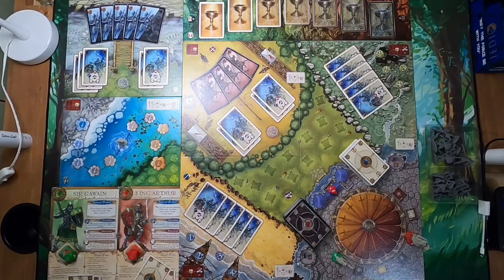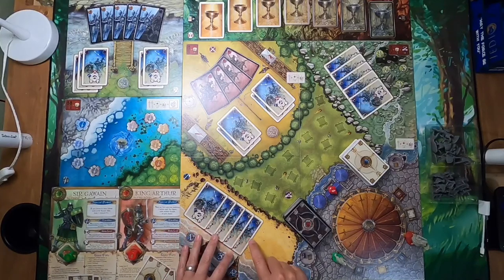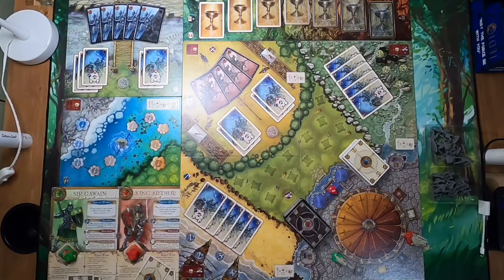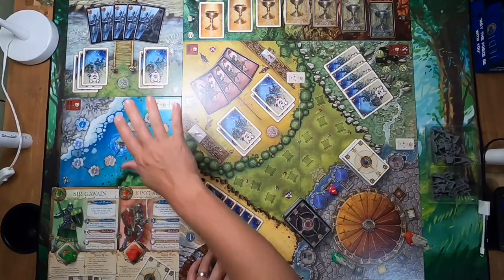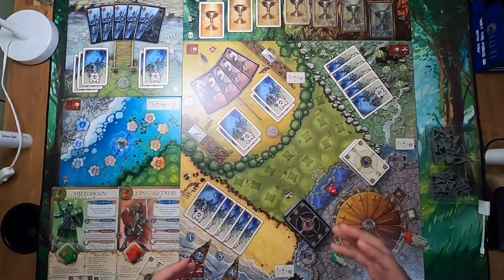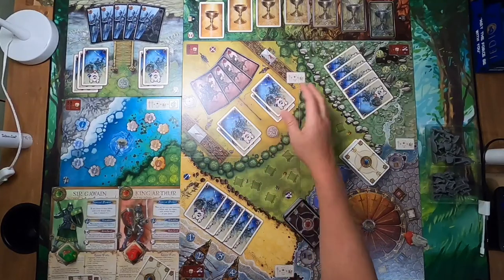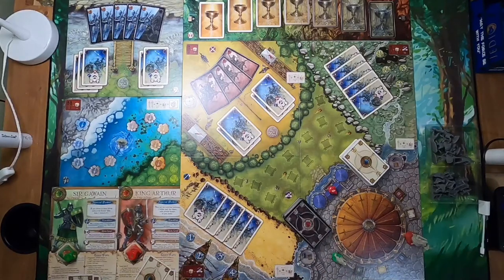Essentially, the game is really just about collecting sets of cards — it's almost like poker or Michigan Rummy. To defeat the Saxons and the Picts you need to get a straight of one through five, laid down in order. To defeat the Black Knight you need two pair. To defeat Lancelot's armor you essentially need a full house. The trick is your two pair or full house has to be a higher total number than whatever cards they accumulate.